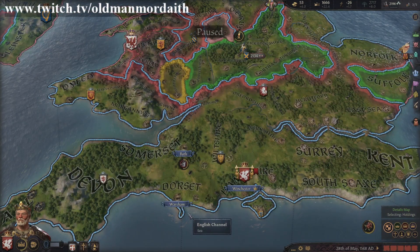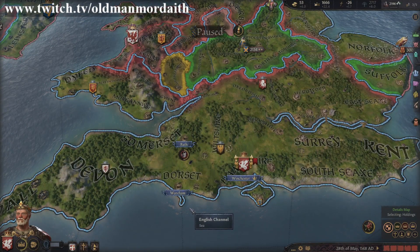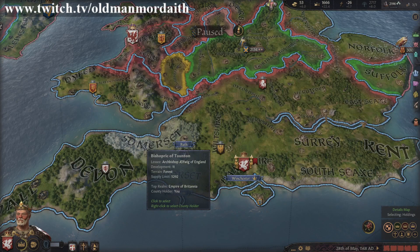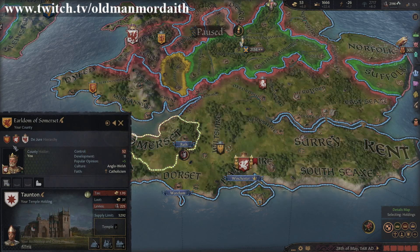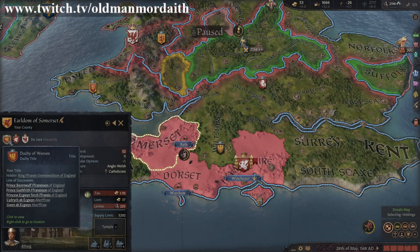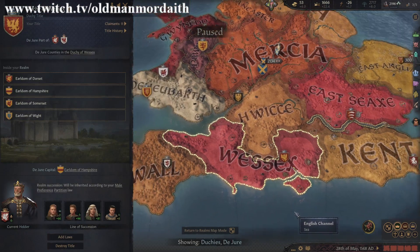First, let's take a look at the duchy buildings. To do so, find the capital of a given duchy. The easiest way to do this for new players is to select any county. Normally the leftmost shield shown here will be the duchy title that the county belongs to. Left click on it. You will now be on the duchy's map mode.